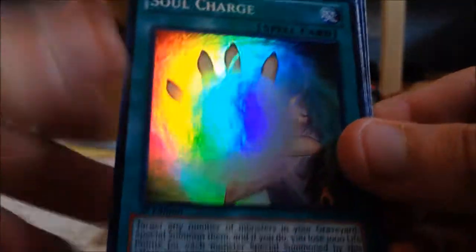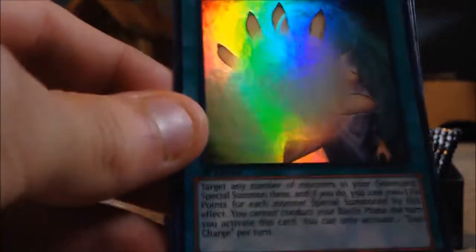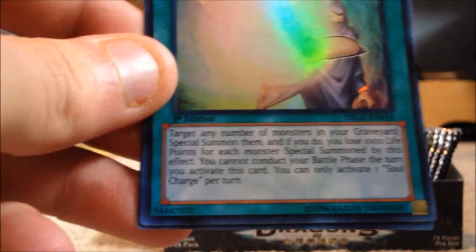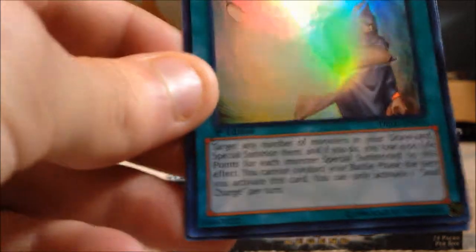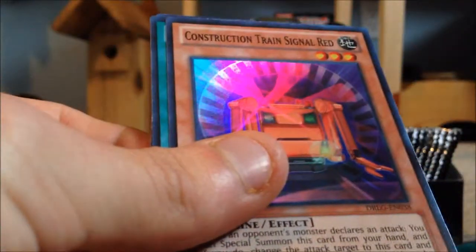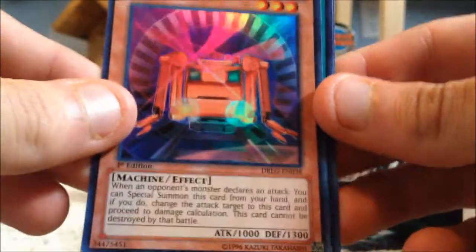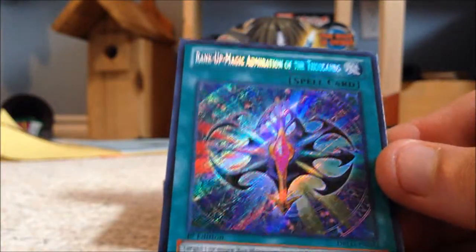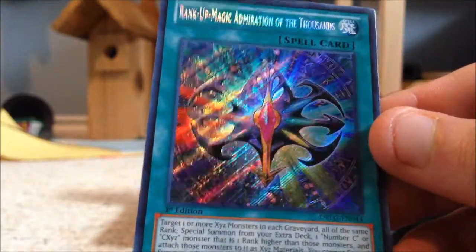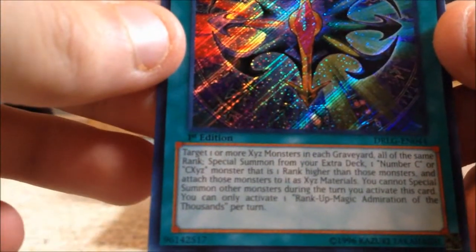Now I'm hoping to get at least two more Ra's Disciples. Next we have Magic Hand and Soul Charge — awesome, this card is so good. I won't read the whole effect because I don't want to make this video too long. Then we got Construction Train Signal Red, Train Connection, and Rank-Up Magic Admiration of the Thousands — apparently that card is really powerful.